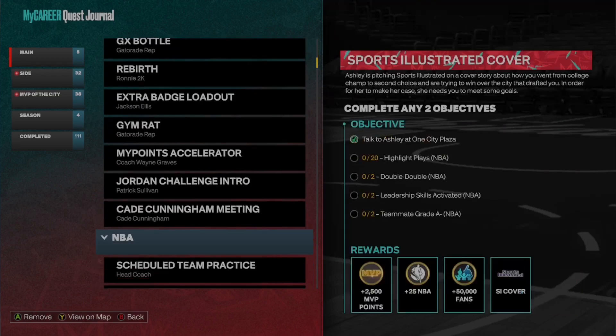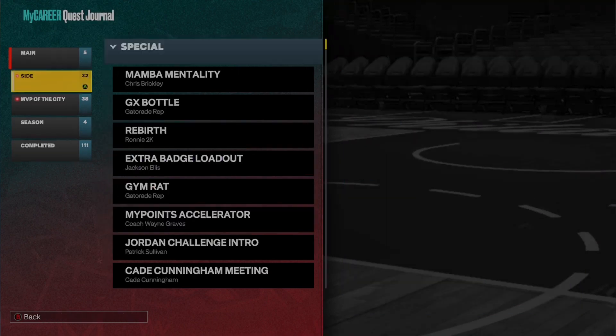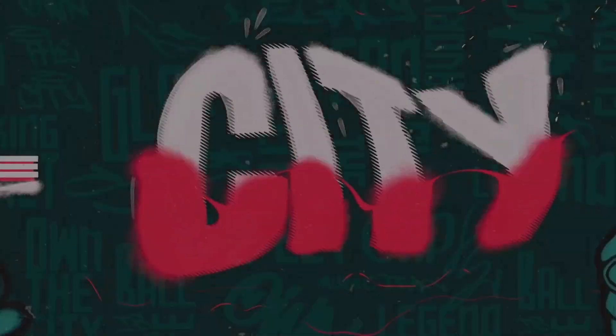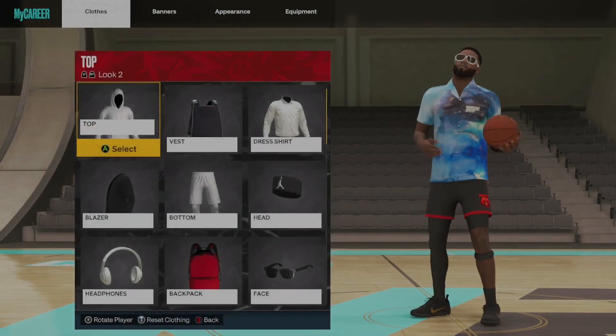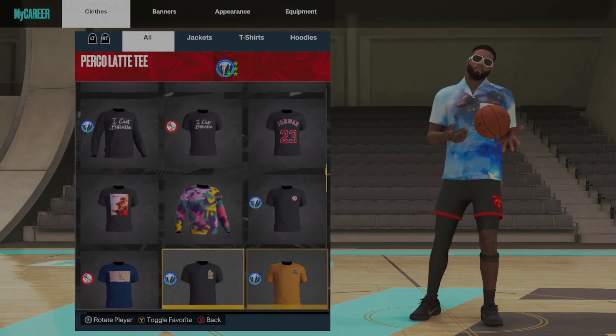Go back to side and then you need to get flashy levels and free spirit levels. To get flashy levels — I basically didn't even try to get them, I just got them naturally. But to get them specifically, you can go to My Player, go to Appearance, and then go to the City top, and there might be some flashy clothing you can put on.